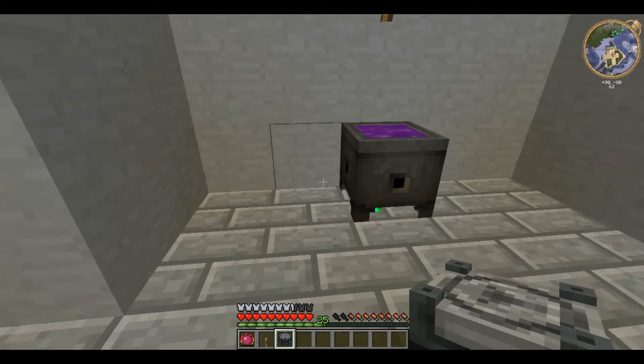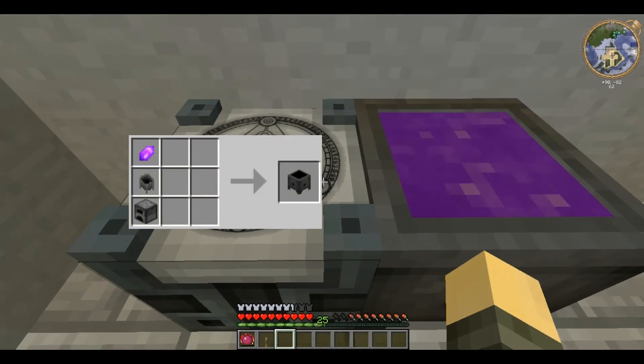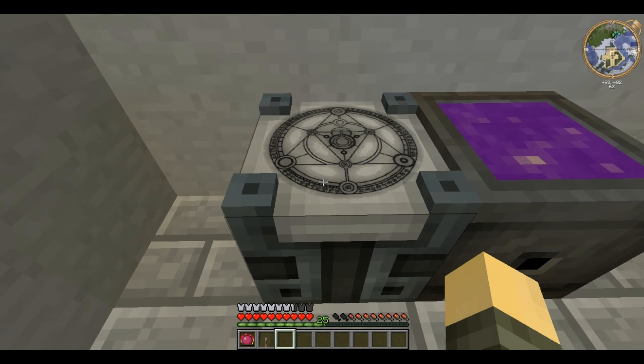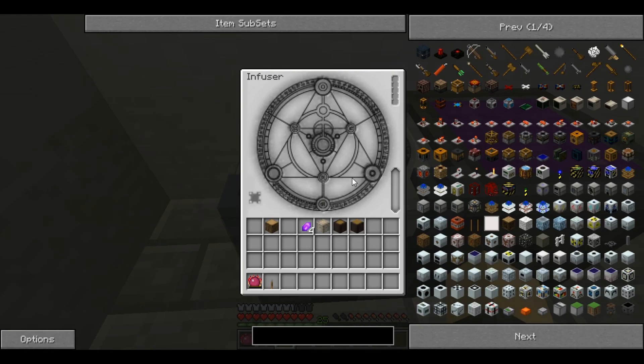Place this directly next to your crucible, and it is a very interesting block with a very unusual design. I don't know how they managed to get the design on a 16-bit block, but when you right-click it, it brings this up and shows the design again.